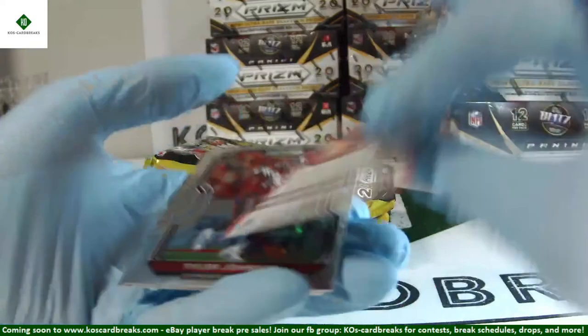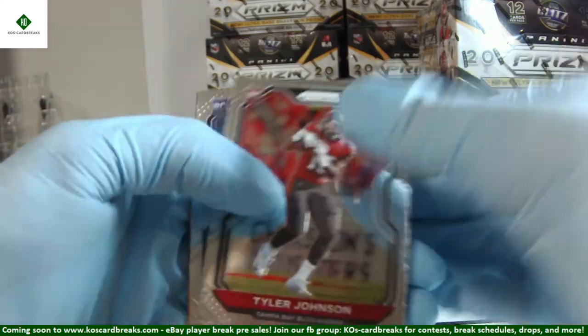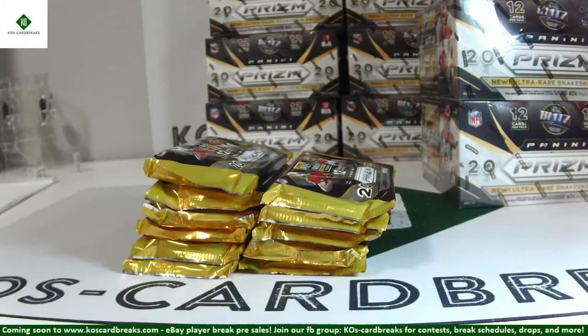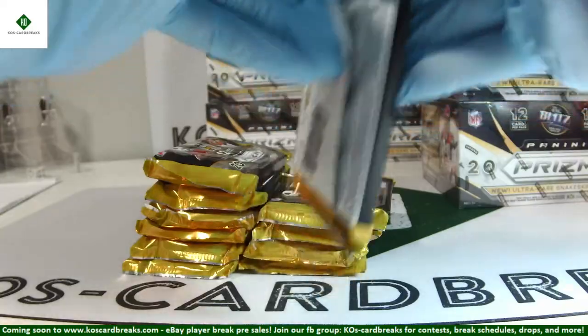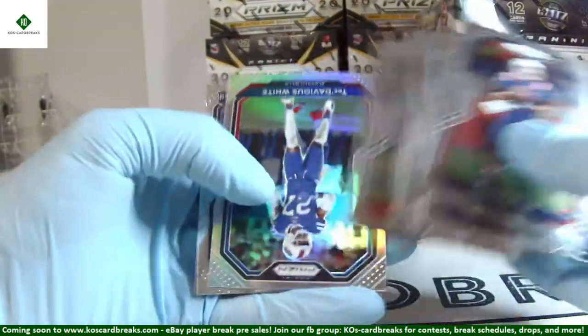Emergent Jacob Eason, Joe Mixon purple power out of 49. Tyler Johnson and Terrell Lewis. Tyler Johnson is very, very badly scratched right here — we're going to include a UPC with whoever got Tyler. We've only gotten three autos so far — Claypool, Delpit, Herbert — and that's quite strange for this many boxes. Hopefully they'll make up for it later in the case. We'll get you a UPC and a wrapper in case you want to replace that.